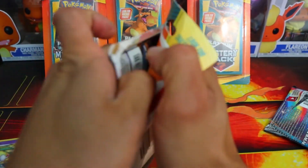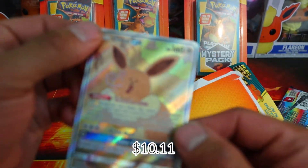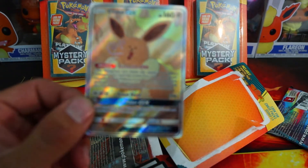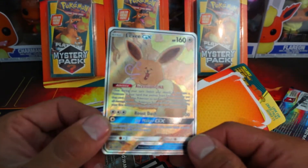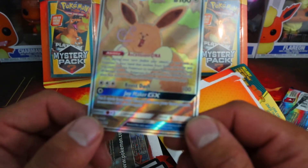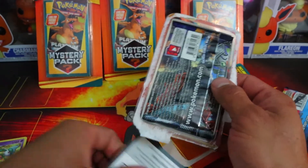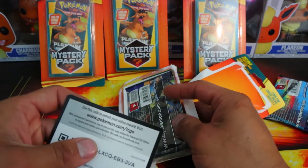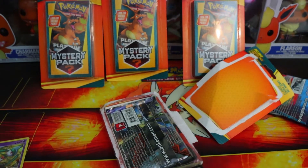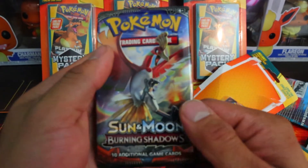On to the next one. Give us a vintage pack. Oh wow, a nice pull from that. A promo Eevee! Let's see — yeah, nice. A promo Eevee. What is this from? I'm not sure what set that's from but it's a pretty cool card. Let's look at the pack. I think it came with two code cards. The pack is Burning Shadows.